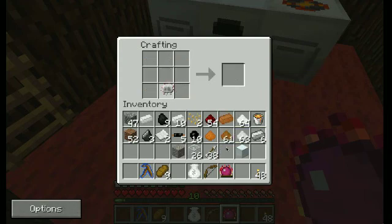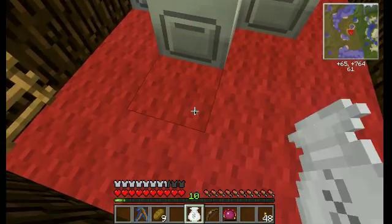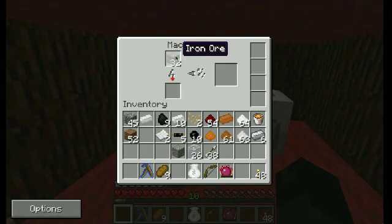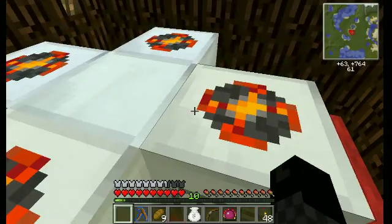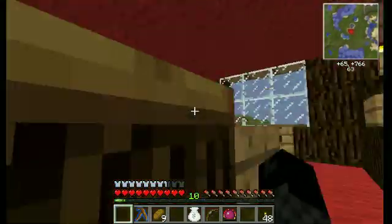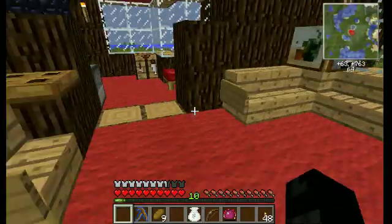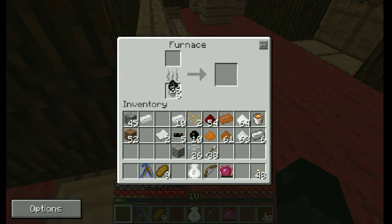And now I can pay for my fourth macerator. As you can see, all of these are just running from the charcoal that I originally put in here. I'm going to dump a little bit more in, but all of this stuff is going to need to be cooked eventually. These are less efficient, but I just want to get a ton of furnaces running, so whatever.